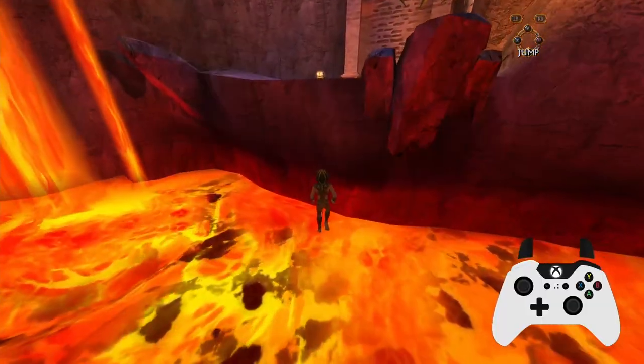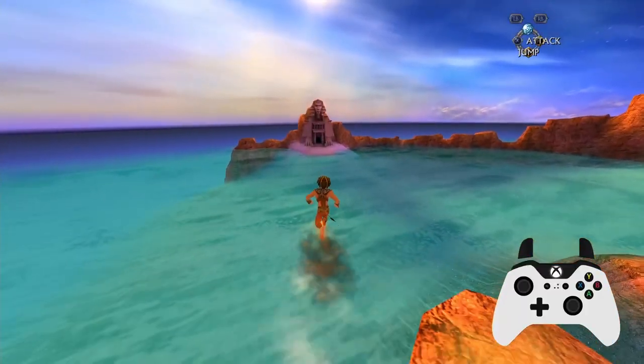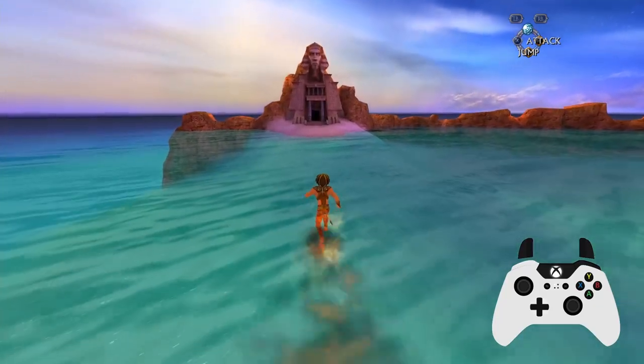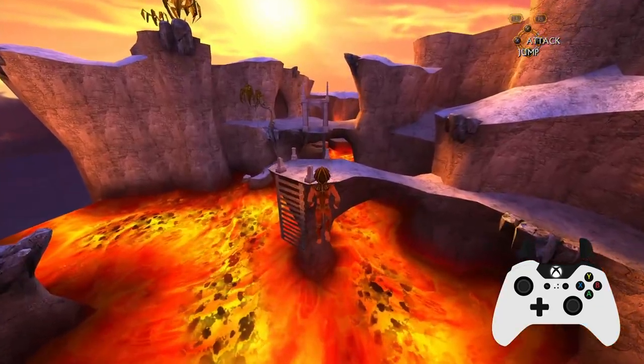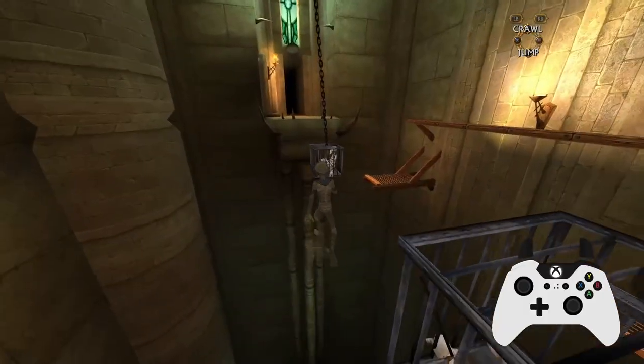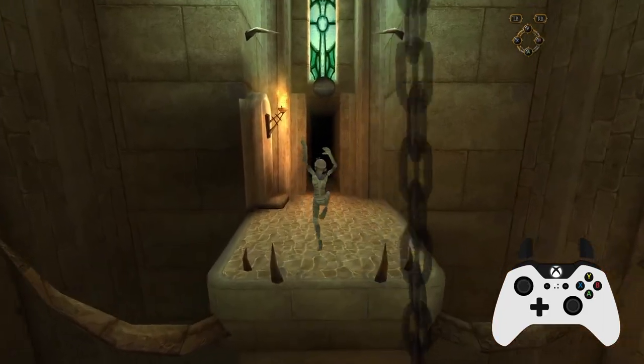Hovering has become an essential part of the current Sphinx speedrun routes. It allows us to cross gaps that would otherwise be impossible to get over and skip out many sections of the game. We unfortunately can't gain height from hovering, however we can fall much more slowly while still moving forwards. This makes it an almost invaluable skill to learn.